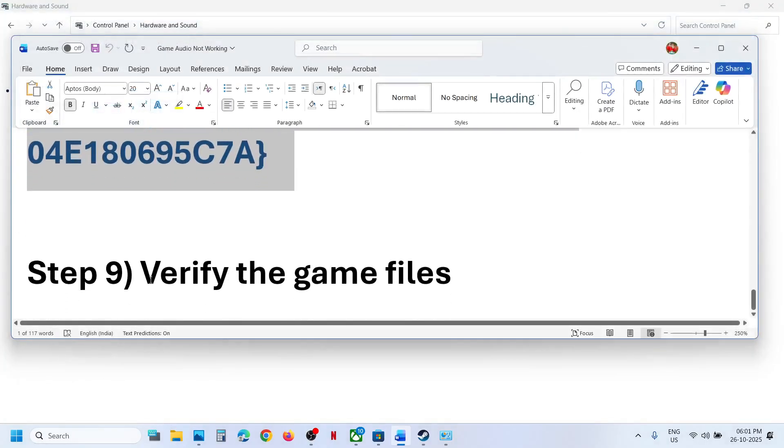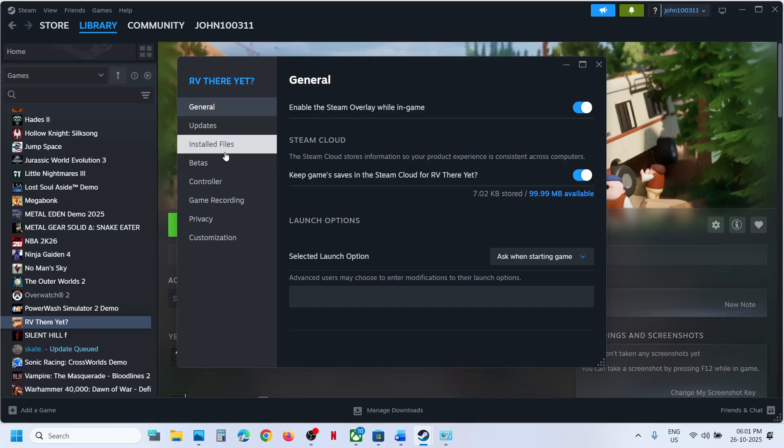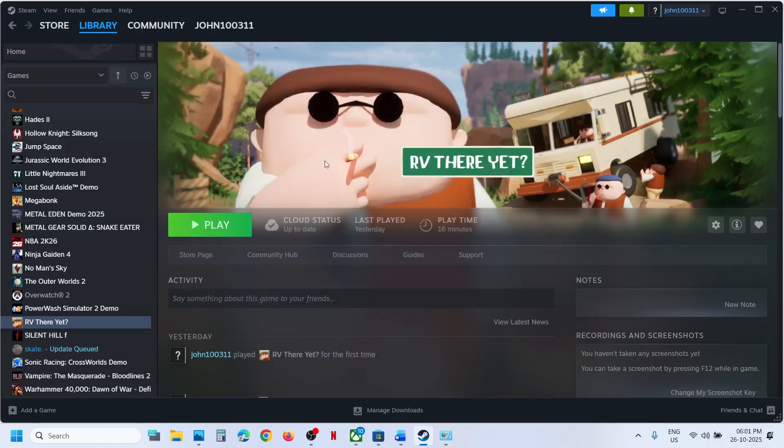If the sound is still not working, the last step is to verify the game files. Right-click on the game, select Properties, go to the Installed Files tab, and click on Verify Integrity of Game Files. Once verification is 100% complete, launch the game and check the sound. One of the steps shown in this video should help you get the sound working. Thank you so much for your time — please like this video and subscribe to my channel.